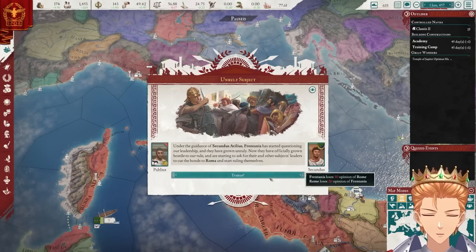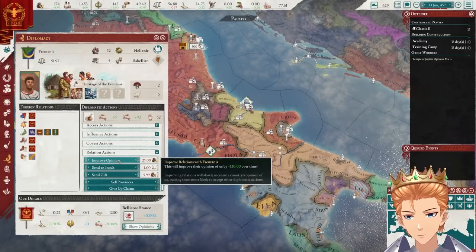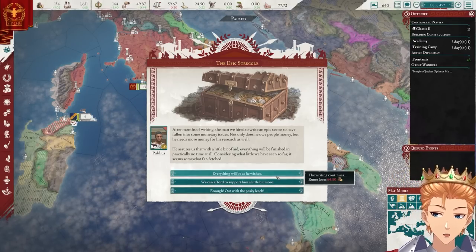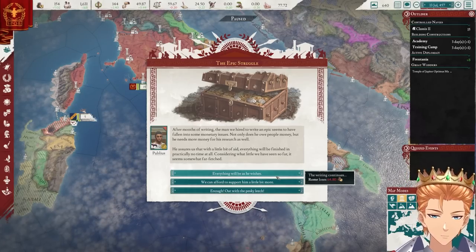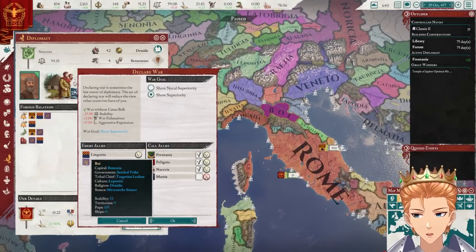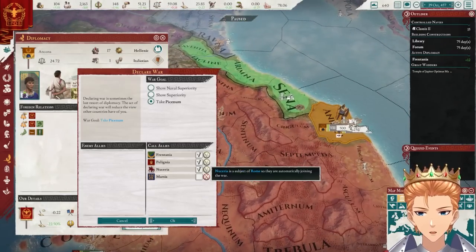Our subjects are not having a very good time. There's no way this guy is asking for more money. This better be the greatest epic I have ever read in my entire life — it better be written in gold. They seem relatively easy to invade. Never mind, we have no claims. How about you? That should be child's play.